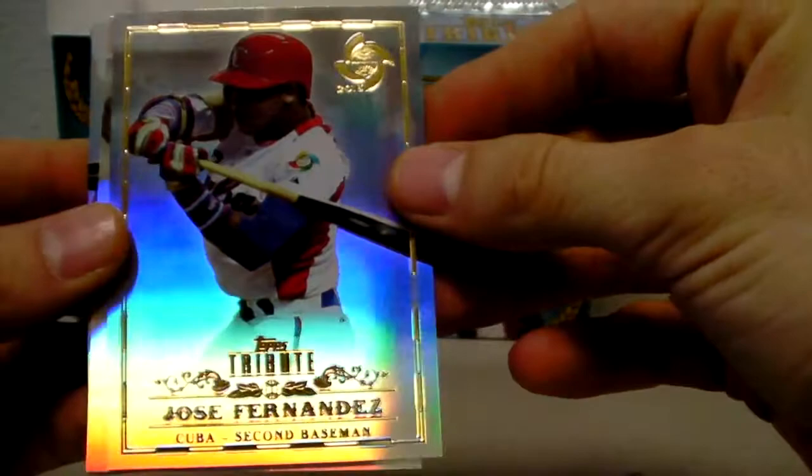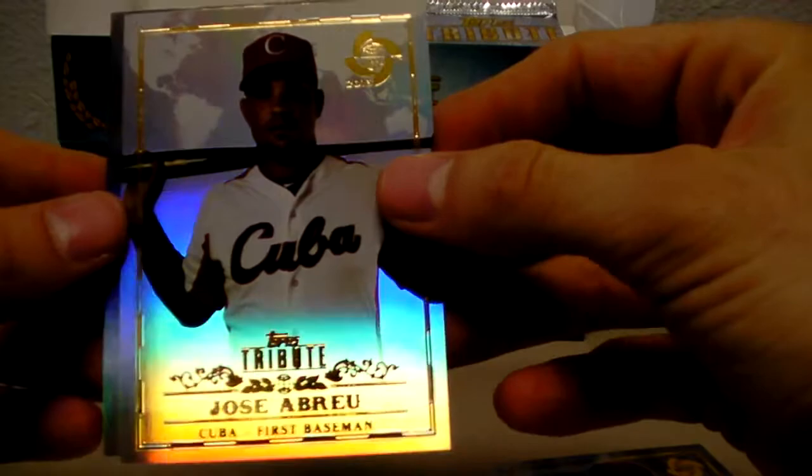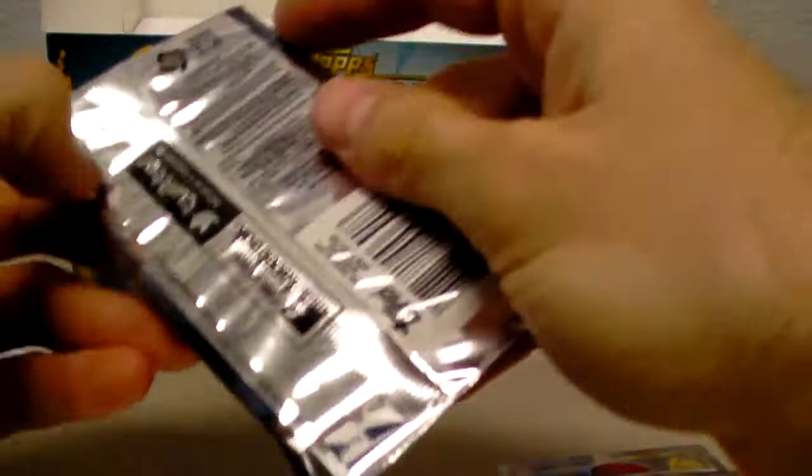Alright. Hideki Wakui. Jose Fernandez, Cuba. Martin Prado auto — we got a Prado auto in this box. Jose Abreu. And Takehiro Imamura. Last pack.